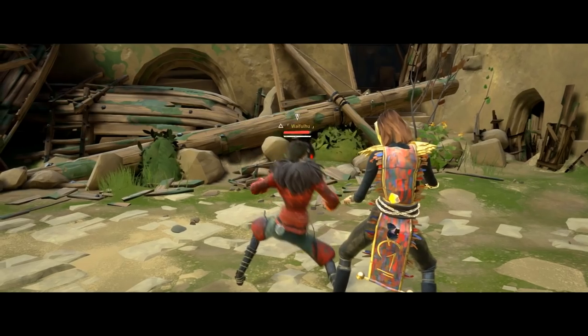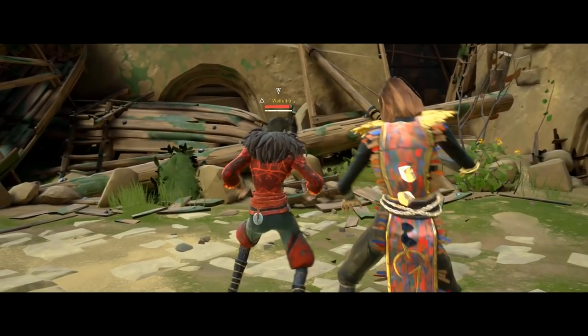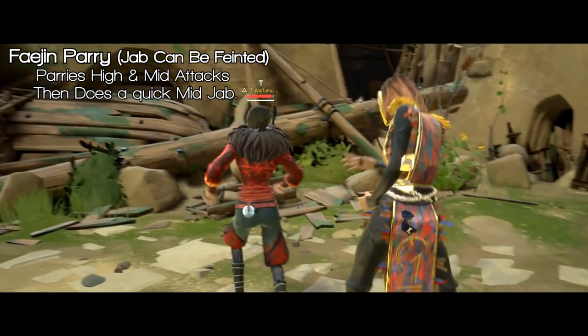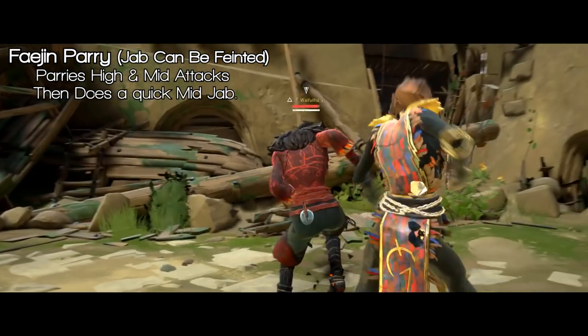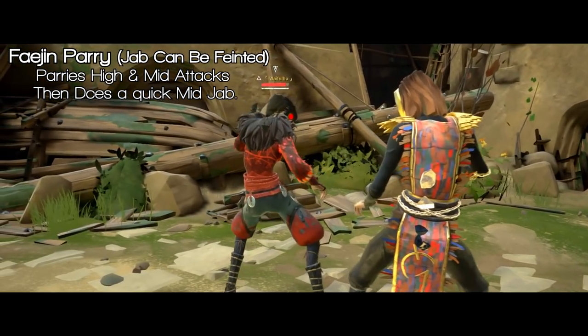If you're still in top stance and you push right or left on the analog stick, you'll do a parry and a strike. The parry does parry high and mid attacks, and it can also be gold linked into, out of, and back into itself. The strike after the parry can also be feinted.